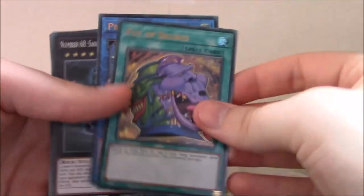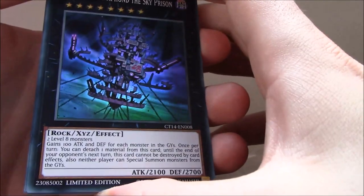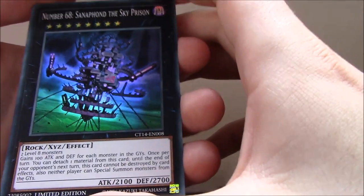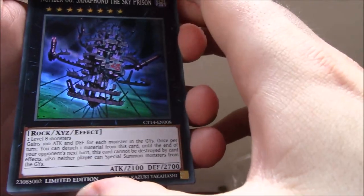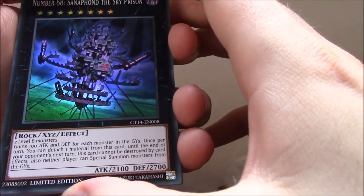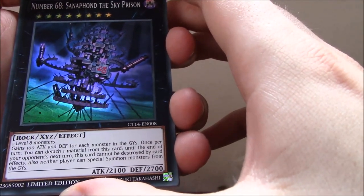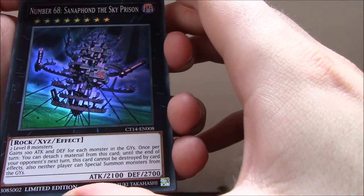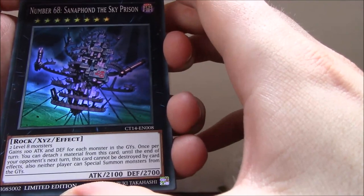Ultra Rare Pot of Desires — very nice. Number 68, Sanofond the Sky Prison, Rank 8, requires two Level 8 monsters. I'm not familiar with this card, so let's just read it: 2100 Attack, 2700 Defense. Gains 100 Attack and Defense for each monster in the Graveyards — plural. Once per turn you can detach a material from this card until the end of your opponent's next turn; this card cannot be destroyed by card effects. Also, neither player can special summon monsters from their Graveyards. Pretty interesting.